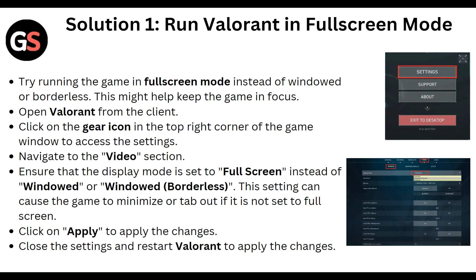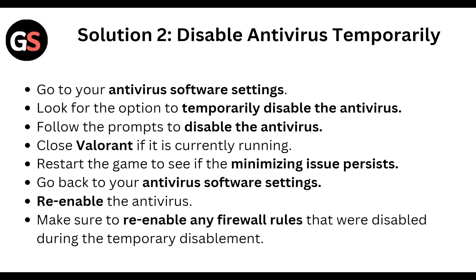Ensure that the display mode is set to full screen instead of windowed or windowed borderless. This setting can cause the game to minimize or tab out if it is not set to full screen. Click Apply to apply the changes, then close the settings and restart Valorant.